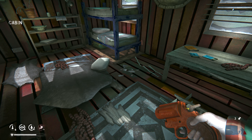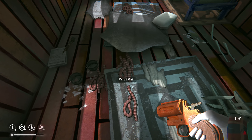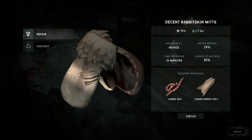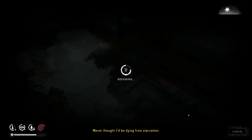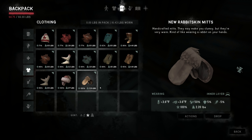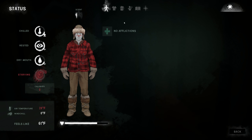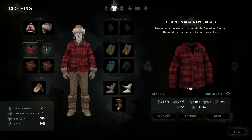It still looks pretty nasty outside, like a blizzard could kick up again. I think I need another rabbit pelt, probably another cured gut. We'll repair these while we're at it — 26 minutes, that's a good amount of time. You're not actually dying from starvation, it's okay. Our warmth bonus is 32 and 16 — that's pretty good considering we don't even have a wolfskin coat yet.